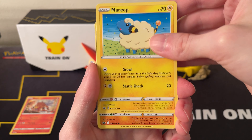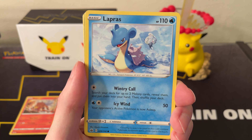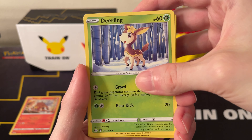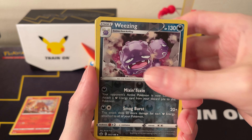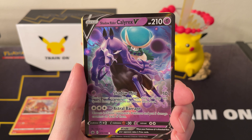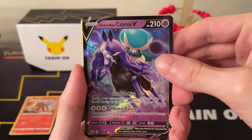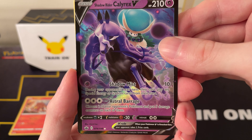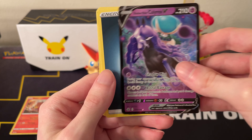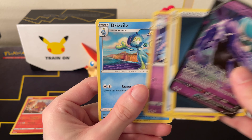For Chilling Rain, we have Mareep, Rockruff, Swirlix, Lapras, Deerling, Reverse Wheezing, and do we get anything? A Shadow Rider Calyrex V — I don't think I've said the word Calyrex out loud before. I'll take it, I guess. Not an alternate art or anything, but better than nothing. Also got a Dark Energy, Fog Crystal, Hattrem, and a Drizzile.